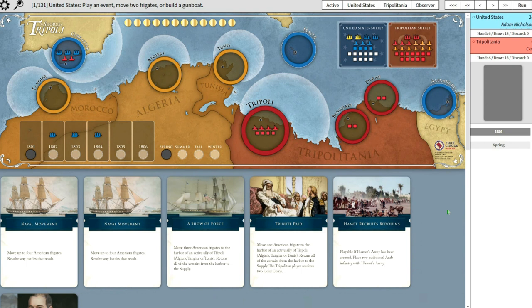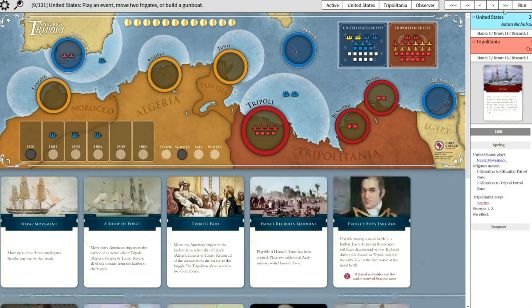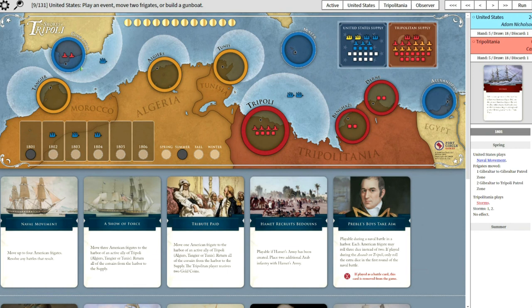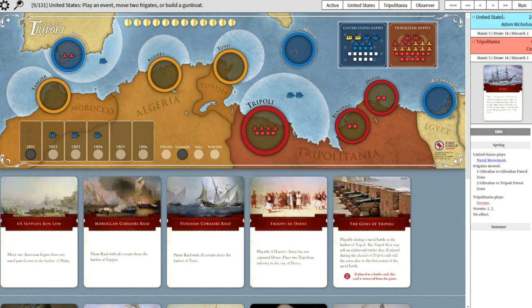So we've got the American going first, and we're just going to take a look at what they do. They played naval movement - one of their frigates went into the patrol zone around Gibraltar to hinder your Corsairs from moving to Tripoli, and they're also blocking your piracy in Tripoli. Getting over to Tripoli right away is not a bad idea.